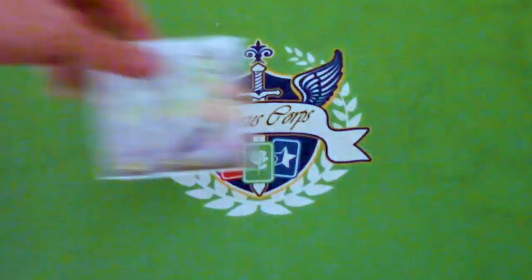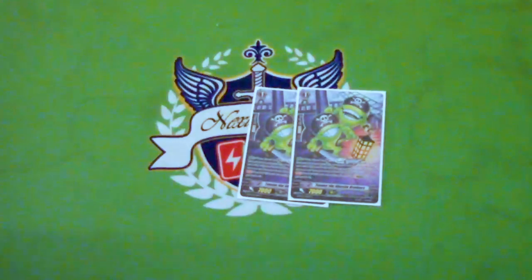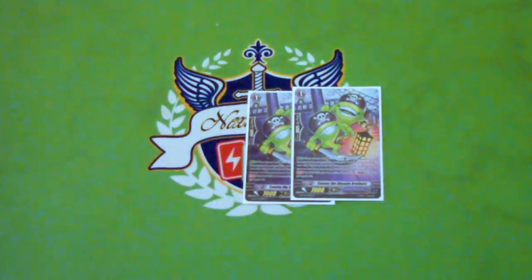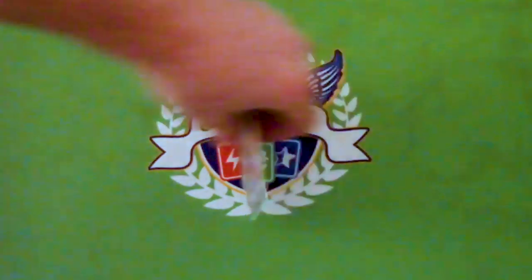Two copies of Stride Fodder, because nine Grade 3s — but most of the time you're going to be milling your Skull Dragons off of effects, so this is just a way to pad it. That still seems like a low number for stride cost, but you can get the Grade 3s back to your hand with Greed Shade, so it doesn't even matter.